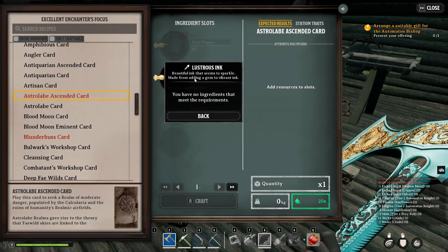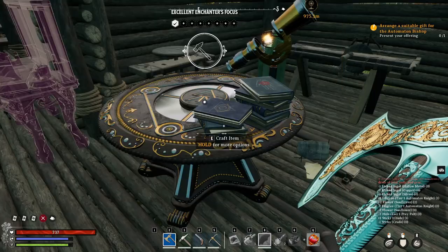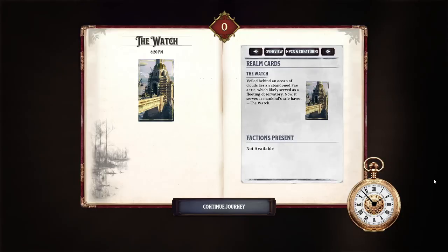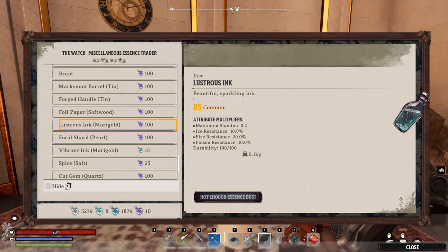In order to get the lustrous ink, you need to unlock the excellent mortar station first. You can do this by going to the Watch. When you are at the Watch, go to an essence trader and from there find your way to the excellent mortar station recipe. You can also buy lustrous ink from one of the traders at the Watch.